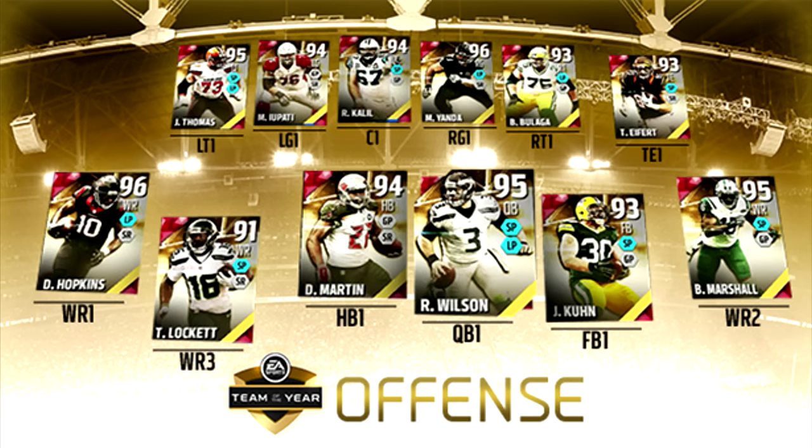So do you guys want to make a comment on any of these cards? We can start off with the offensive line — what do you like out of these cards? Well, first of all, I like that Russell Wilson. He looks really good. I like mobile quarterbacks and he's probably going to be really fast. I like that Brandon Marshall. I think it's going to help a lot of people who have lower overall teams. And the O-line — I really like the O-line. So I'm going to pick up a couple of those because I've been waiting for Team of the Year to start building my O-line.